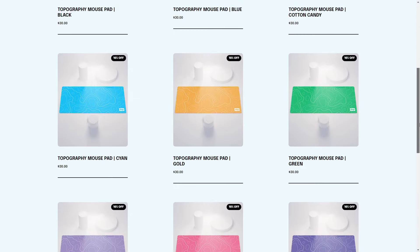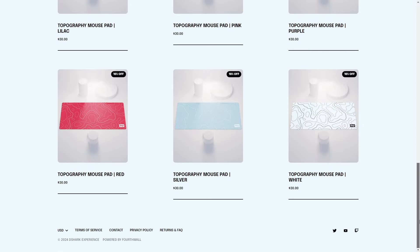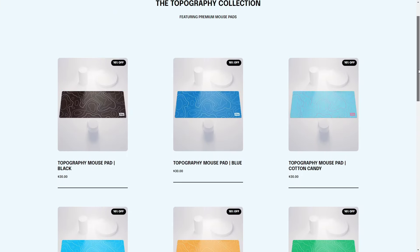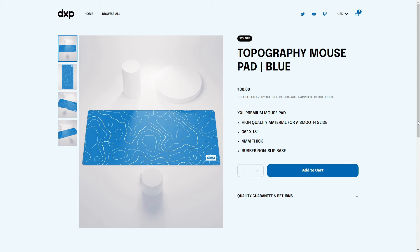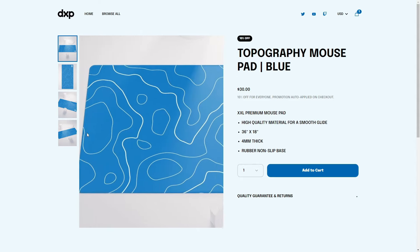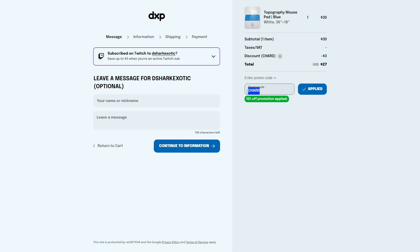The sponsor of today's video is DXP. If you're looking to spruce up your setup or add an appealing look to your workspace, click the link in the description to get one of these insane mouse pads. They're made with top-of-the-line materials for an extremely durable product, with a ton of different color options and a super clean design. Use code 'chart' at checkout for an additional 10% off your next order. Thank you to DXP for sponsoring this video.